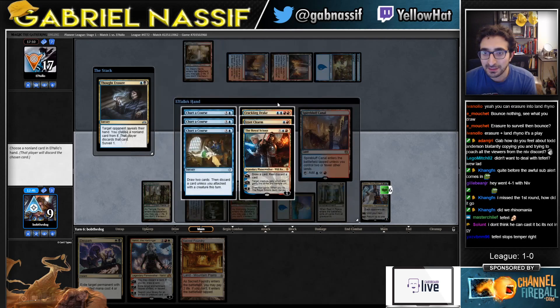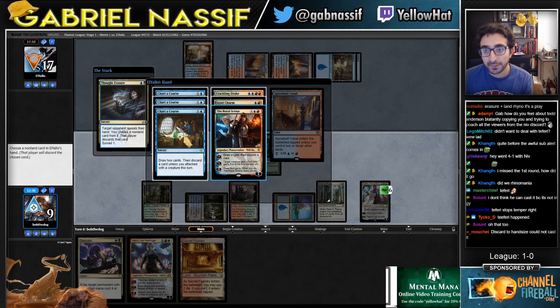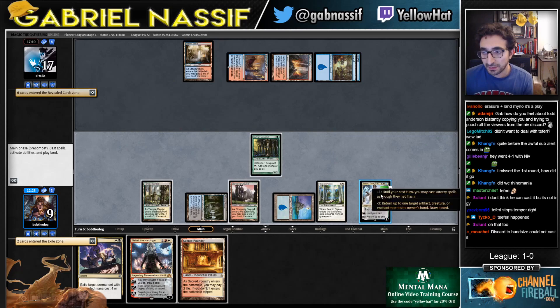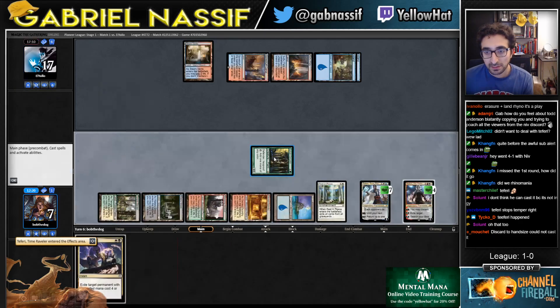Crackling Drake — recharge. None of these cards do anything. I don't care that they draw a bunch of cards. Crackling Drake dies to the Spark. Royal Scions — probably deal with it this way, I don't have to worry about it again. And it's kind of cheap. I'm just gonna put that in my graveyard. I'm just gonna keep plussing — I'm gonna play Nahiri and I'm gonna plus. Obviously.